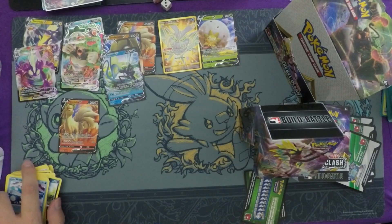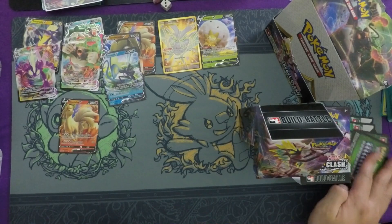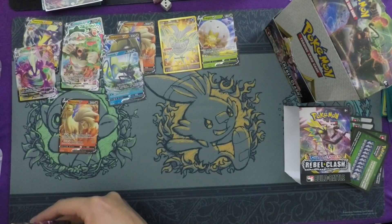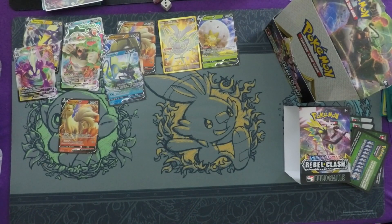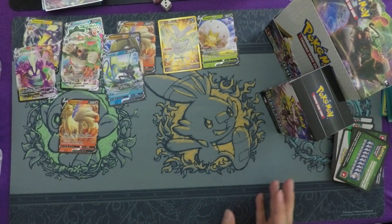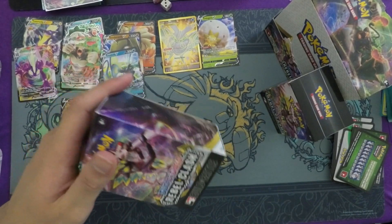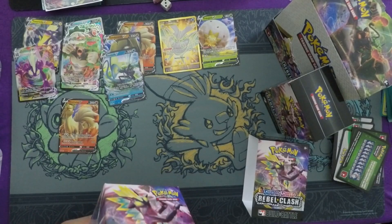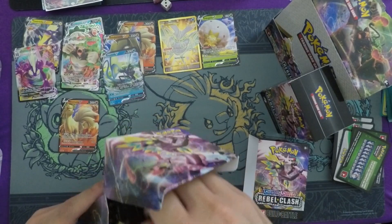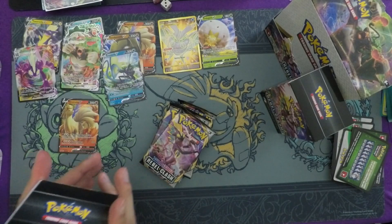Nine Tails in pre-release format is only a Fire energy and then a bunch of colorless attackers, so you can splash it into pretty much any deck if you put in some fire energy. That was the first of four Build and Battle boxes — pulling out a Nine Tails and a Stonjourner V. Let's go on to the second box. Second Rebel Clash Build and Battle box. One hit so far. Our promo will be Coalossal — probably my favorite promo, gives you some energy acceleration in pre-release format.